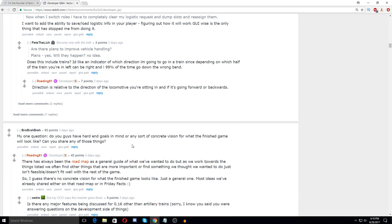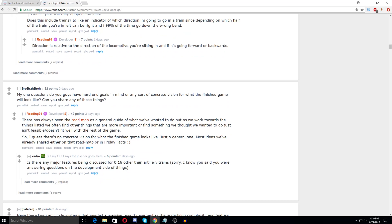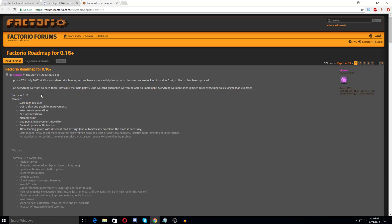Someone asked about the concrete vision for the finished game. There's always been a roadmap as a general guide, but as they work towards things they often find other things that are more important or find something they thought they wanted to do just isn't feasible. Looking at the roadmap for 0.16: more high-res stuff, new terrain generation, battle optimization, artillery train, mod portal improvements, general update optimizations, allowing loading games with different mod settings, and they've taken dirty mining out.